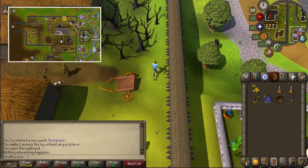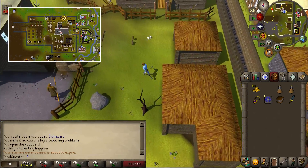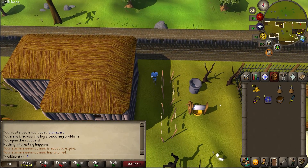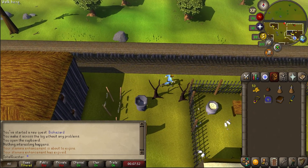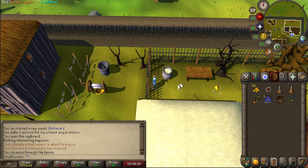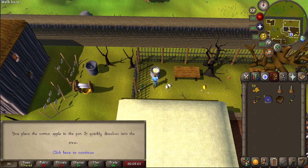Now run north a long ways and then go a little bit west, and along the top wall you should see a rotten apple that you'll want to pick up. Next, you will want to squeeze through the fence that's just to your east, which will land you right next to a cauldron. Use your rotten apple on the cauldron to pop it inside.